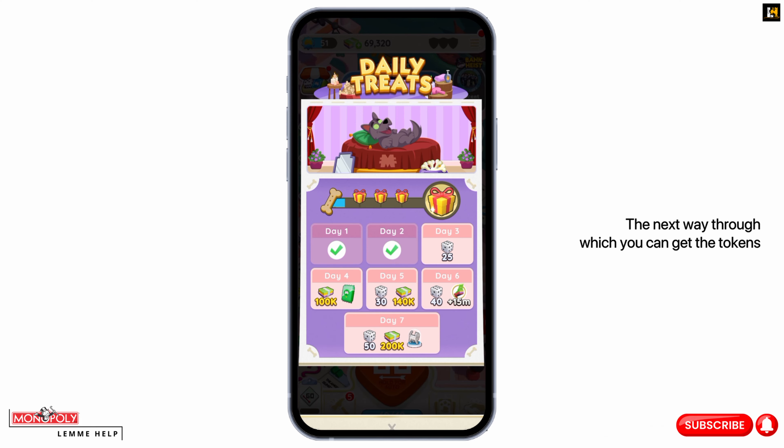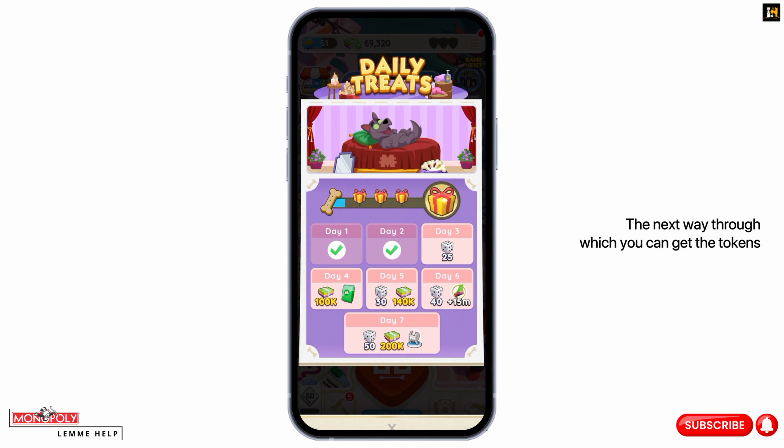The next way to get tokens in Monopoly Go is the album icon, which is right beside the Go icon on the right side. Tap on the album icon. Here you will see different rewards, and you will be granted tokens for completing an album — one of those rewards will be the token.